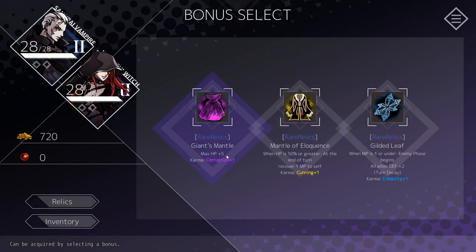We got even more money and could get another card. These are relics — relics give you some basic bonus. For example, Giant's Mantle gives max HP plus 5. But on top of that this game has so much stuff. This one gives you karma — if you have a lot of karma in one specific type, it usually starts at three and then gives more bonuses. So for example, if you have a lot of things giving you corruption, you get a passive effect with corruption, cunning, or similar types.